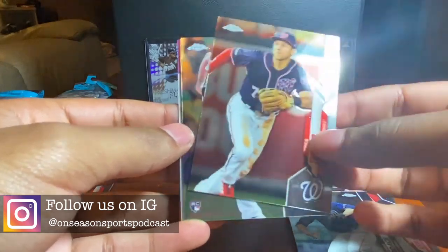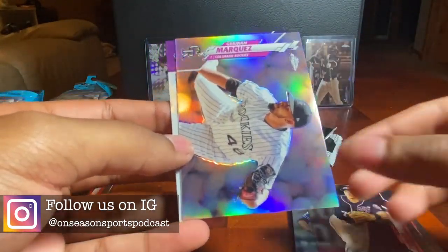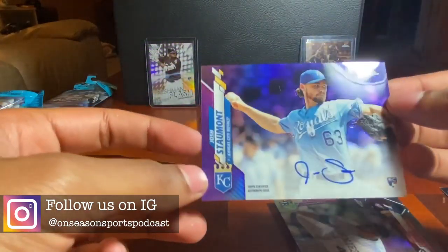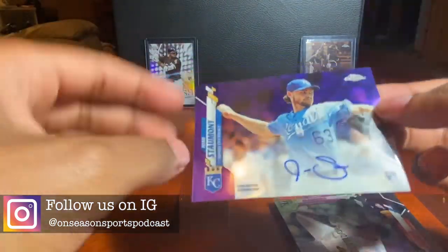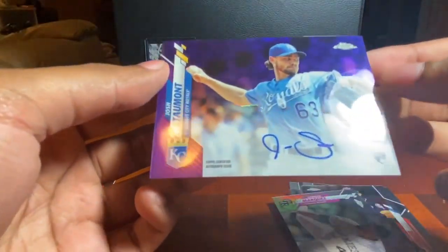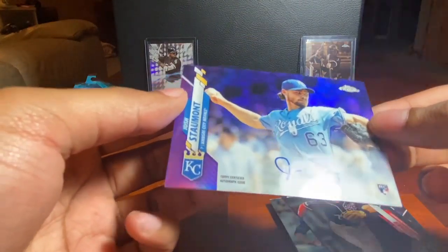Pack six: Trea Turner, AJ Puk rookie, German Marquez — that was a refractor — and a Josh Staumont purple autograph! That's not guaranteed either, so nice on-card purple auto numbered to 250. Sweet — that Marquez refractor is pretty cool too, and we got an autograph.